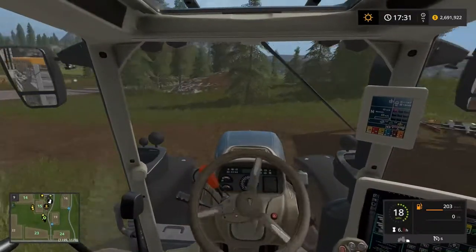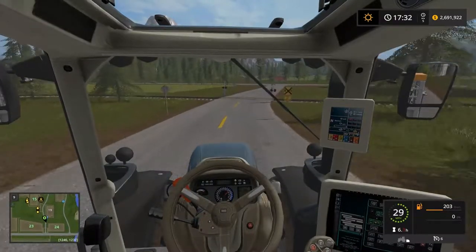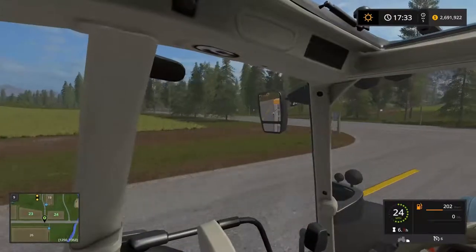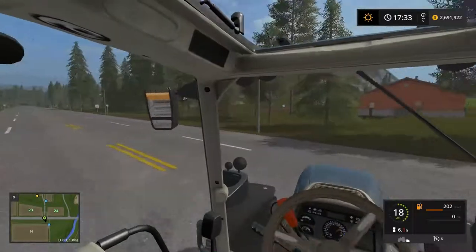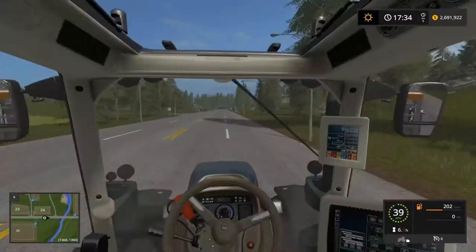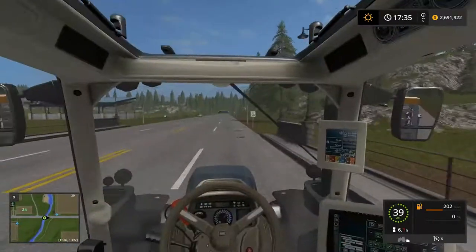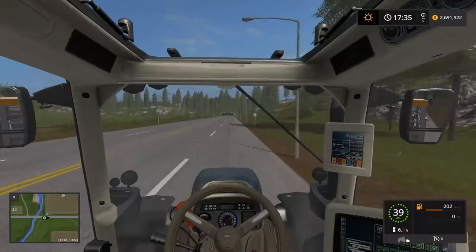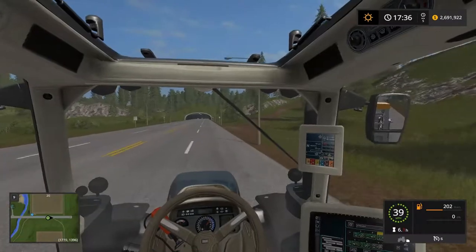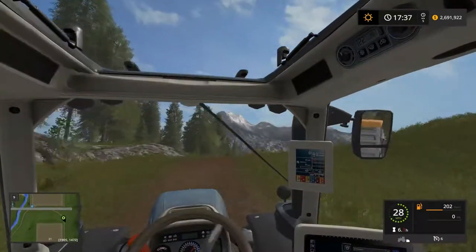Everything's good back there. I don't know if we can get there from that road — must lead to a bridge. Yeah, bridge for this river here. And over here there's no more river in the way. I like the sunroof, though I probably wouldn't like it in July with the sun beating down. It looks like there's a little door that slides across to close it off.